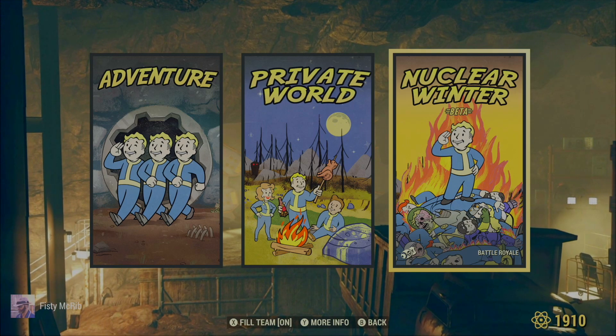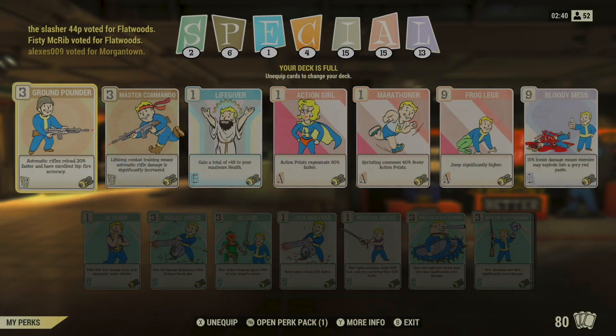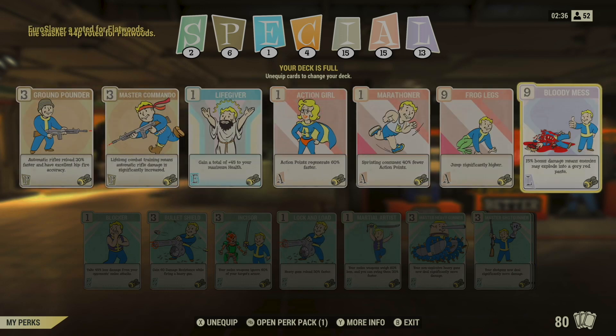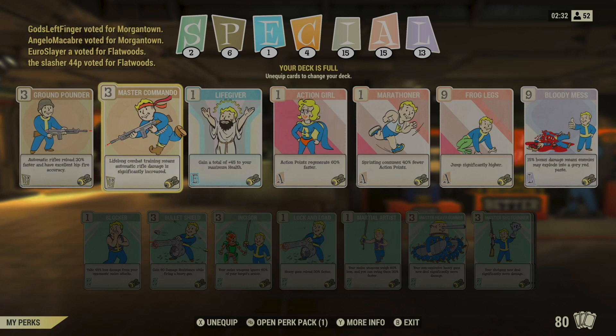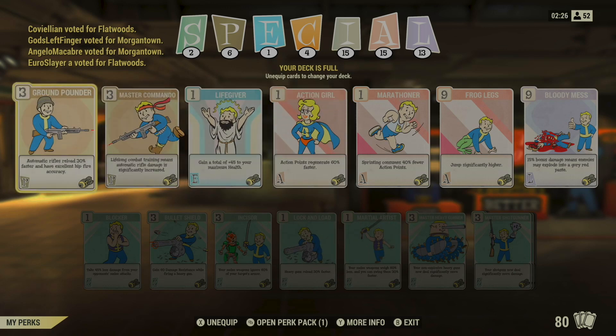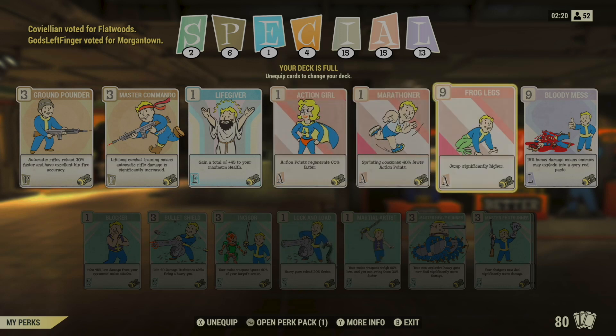When you first load into the vault, you want to open your Pip-Boy and open your perks. The first thing to understand is that in Nuclear Winter, your SPECIAL build carries over from Adventure Mode. You can see that with this character I have very high Intelligence, Agility, and Luck — everything else is pretty limited. You can pick a total of seven perk cards.